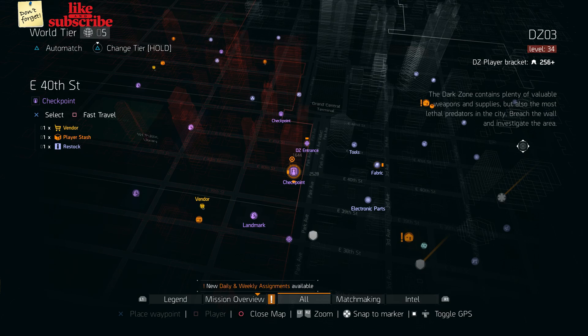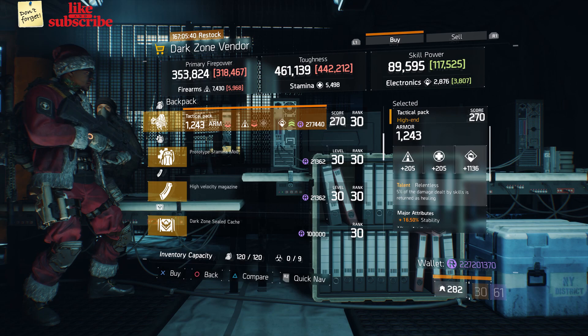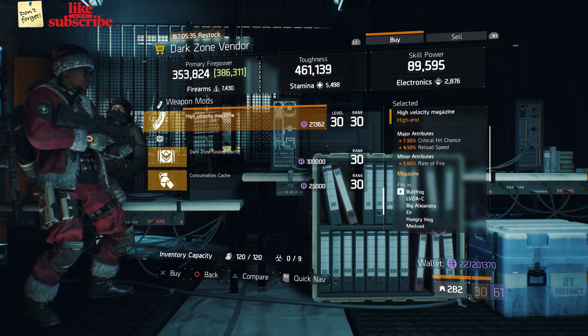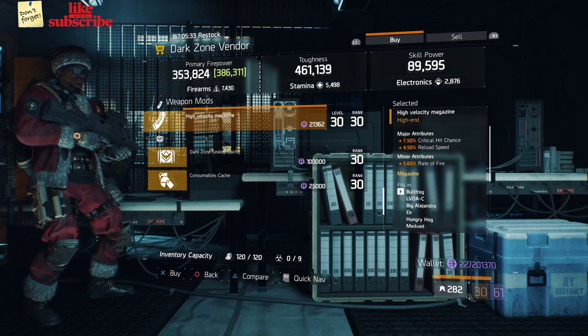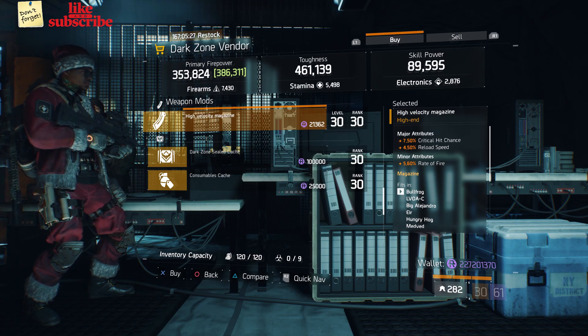For our next gear items, head over to East 40th Street Checkpoint. Here the Dark Zone Vendor has a Tactical Pack with Talent Relentless. Also here we got a High Velocity Magazine with 7.50% Critical Chance, 4.50% Reload Speed, and 5.60% Rate of Fire.